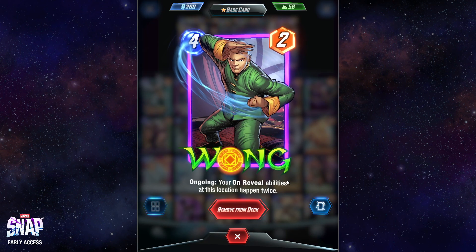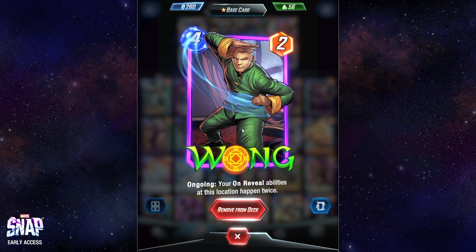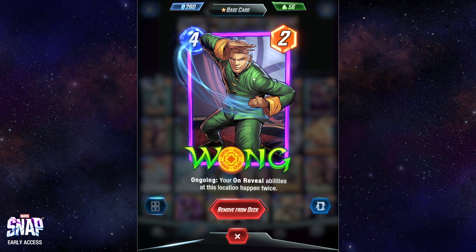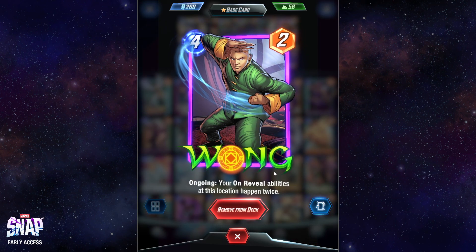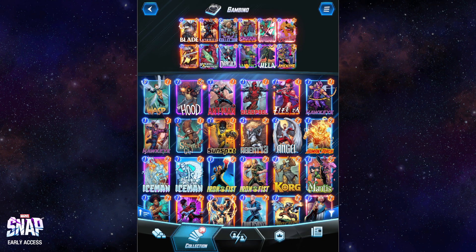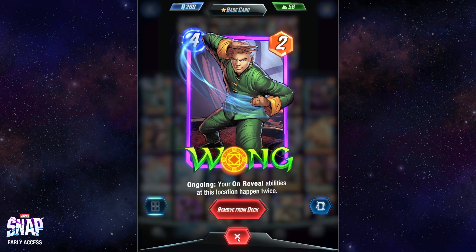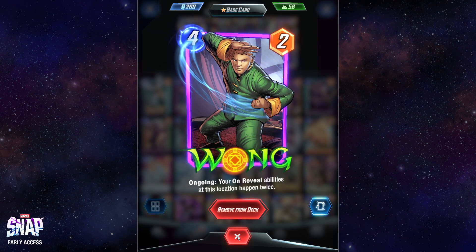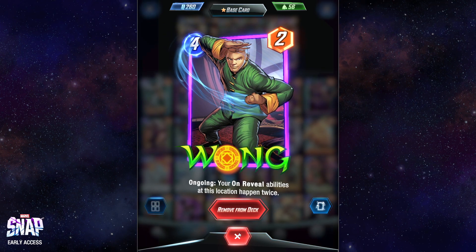Another expensive card - Wong. If you have him, awesome. If not, you might want to swap in Ghost Rider. I might swap him out for Ghost Rider if I had one - Ghost Rider would fit this deck way better. The problem with Wong is that he is a fantastic card, your on-reveal abilities at this location happen twice. Problem is he costs four, so I never get him out. If you can get Wong and Lockjaw on the same page somehow, that is the end of the game, but by that time it's usually turn five and the game is already over.